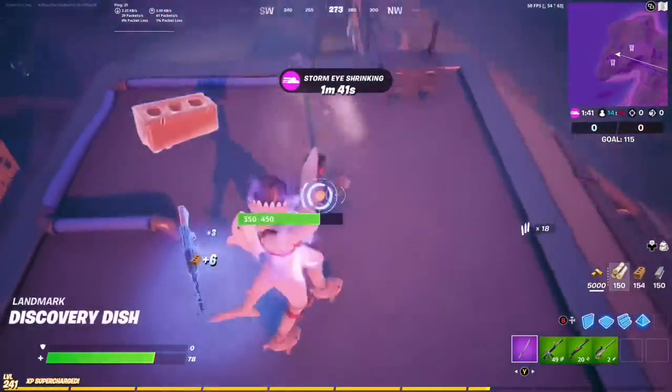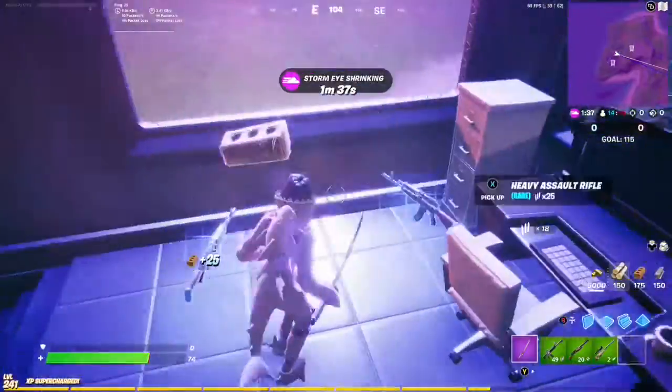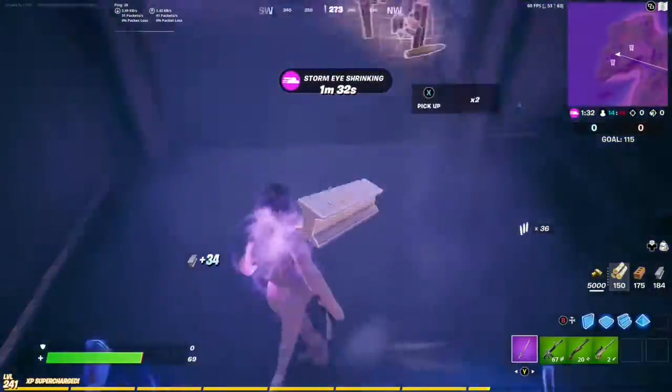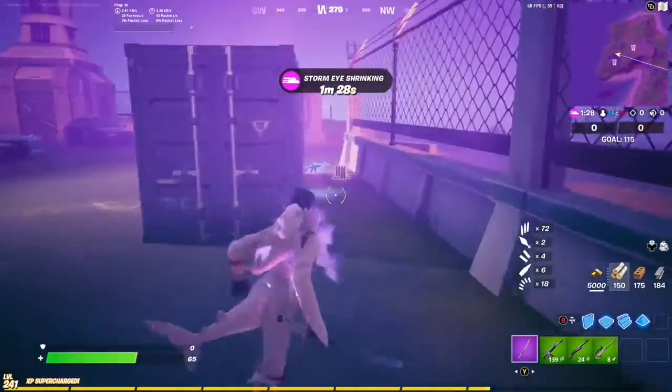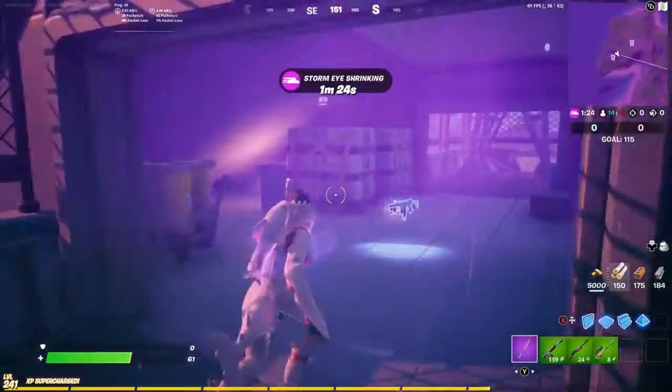Unfortunately it is Team Rumble so we are in the storm, but we're going to start things off here at Discovery Dish. We'll just try our luck — open these chests and see what we can find. Hopefully we can find some medkits or healing items. There's a chest right there.